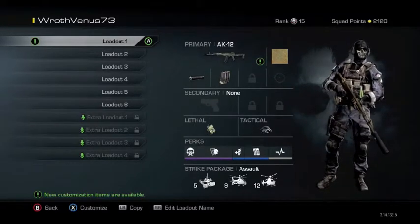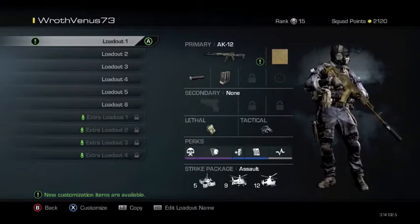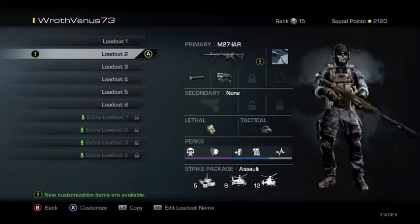My streaks are IMS, Battlehind, and Helo Pilot. Each one of those helps me — those are the best streak combination and they work best together.